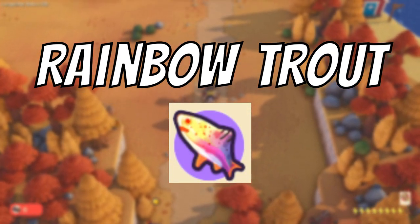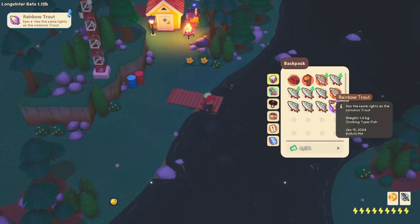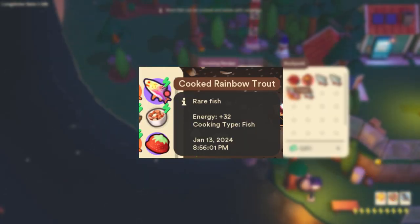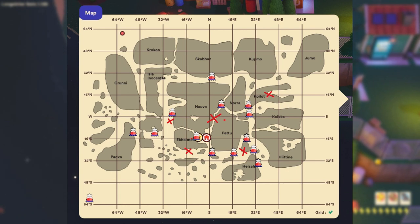The next fish is the rainbow trout. The rainbow trout looks like a yellow and purpley fish with orange fins on the back. When cooked at a cooking station it will become a food that can provide the player with around 32 energy. The rainbow trout is found mostly in the plains biomes and has a 6% chance of getting caught. Here are some locations provided on my map.